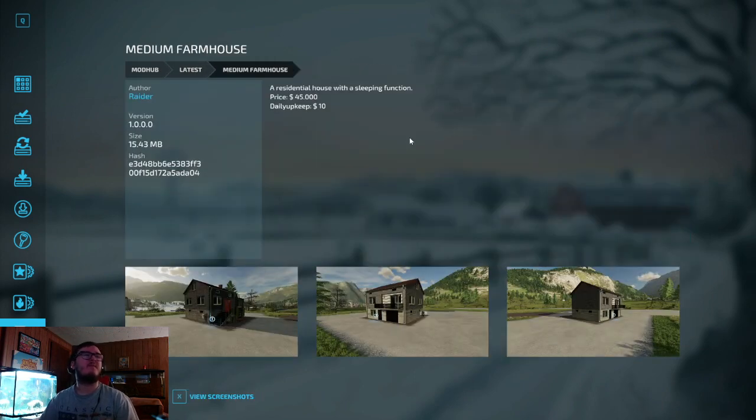Medium Farmhouse is out by Raider — a residential house with a sleeping function. Price is $45,000, daily upkeep $10.